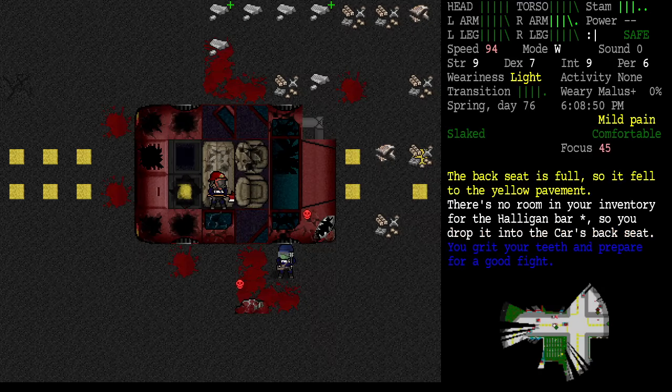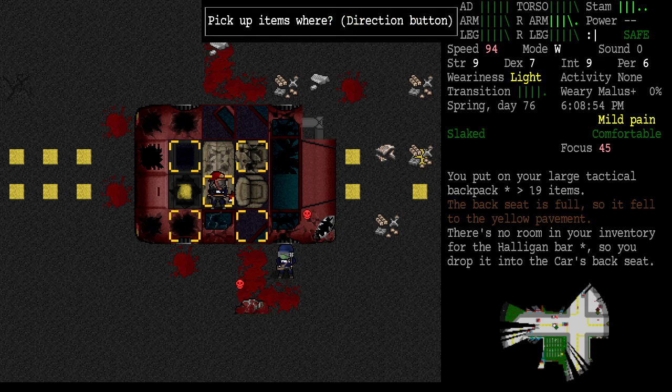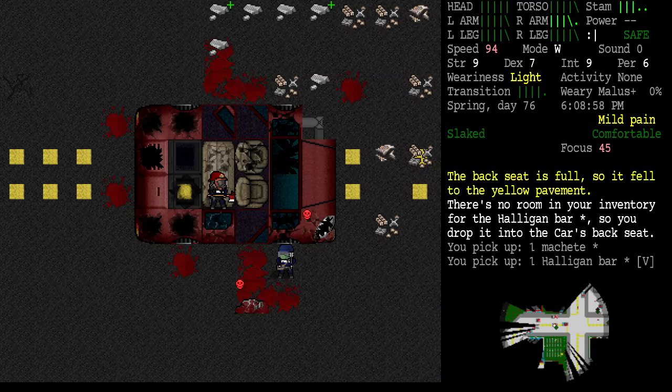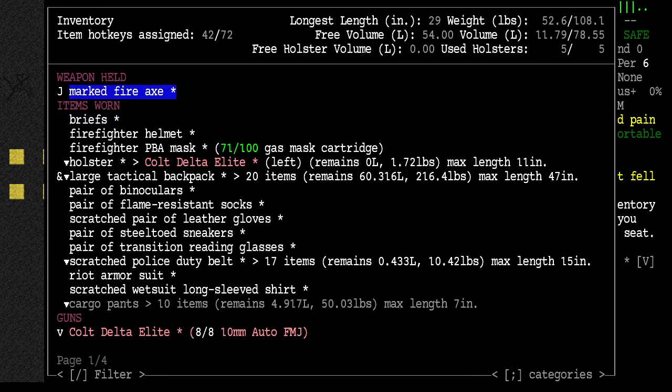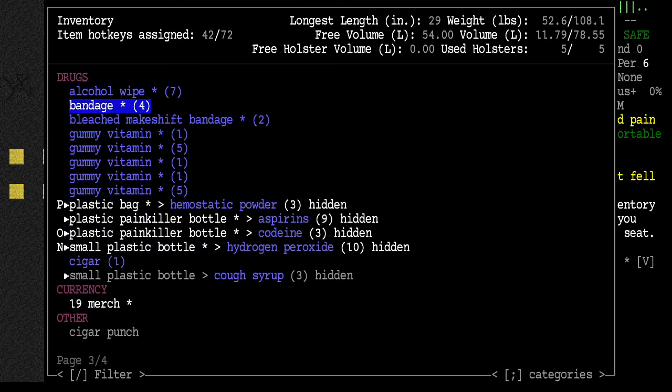Unload this — your backseat is full so it fell to the pavement. Unload the fire axe from the halogun bar and it fell to the pavement too. This is a large tactical backpack with almost nothing in it — how is it falling out? Something has changed. Did the backpack get damaged?